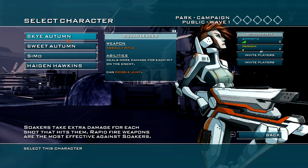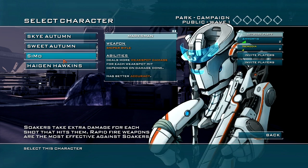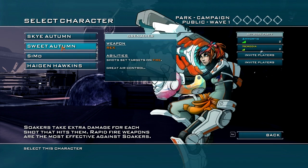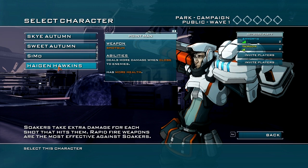We've got Sky Autumn and Sweet Autumn. Who do you want to be? I kind of like Sky, because she looks a little bit like Deb from Dexter. Yeah, I can see Deb. Actually, I'm going to be this other guy — the Hawkins dude.